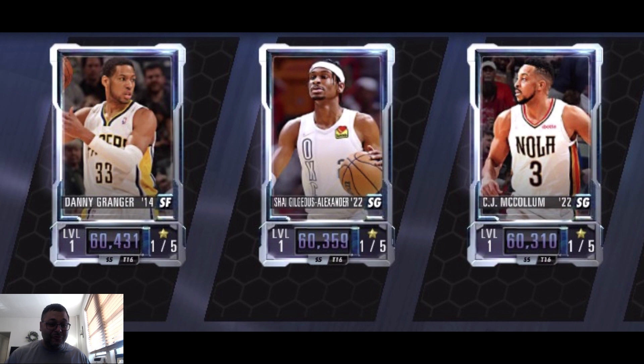Danny Granger was a beast in Indiana before he got hurt, and Paul George was able to rise to stardom, but this guy's a good card and I'm really excited to see him again inside NBA 2K Mobile Season 5. Then we got Steve Francis — another gem; we've seen him for the ankle breaker glitch theme in Season 4. We got Allen Houston — Knicks Nation, one of my favorite Knicks of all time — and Richard Hamilton, who we already know is one of the top shooting guards in this game.